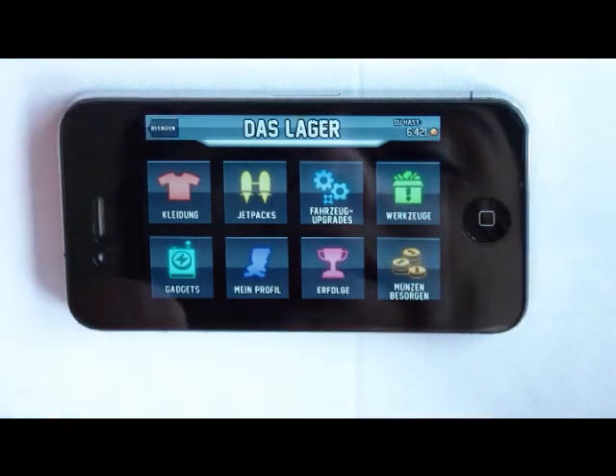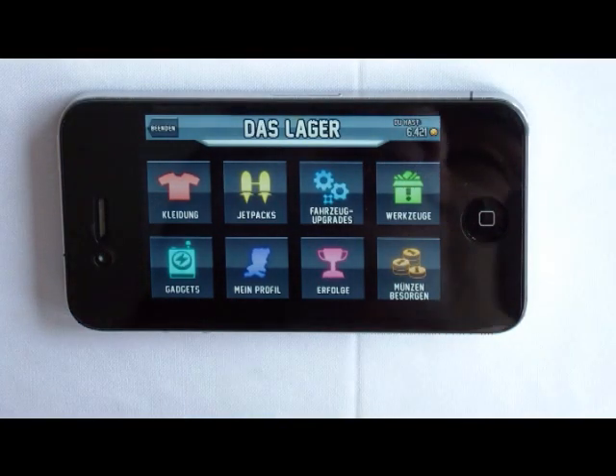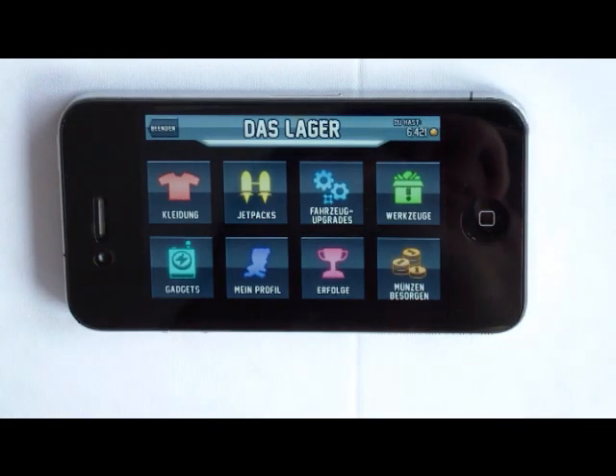Tapping in the upper corner helps because the action is on the right-hand side — you will have a good view on the things that are coming at you.